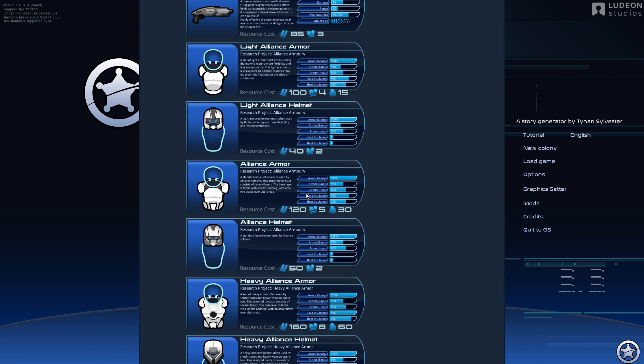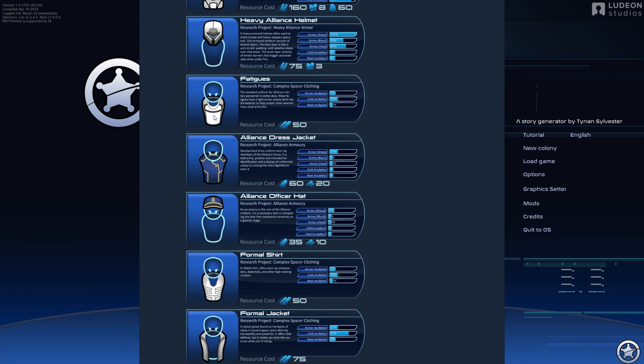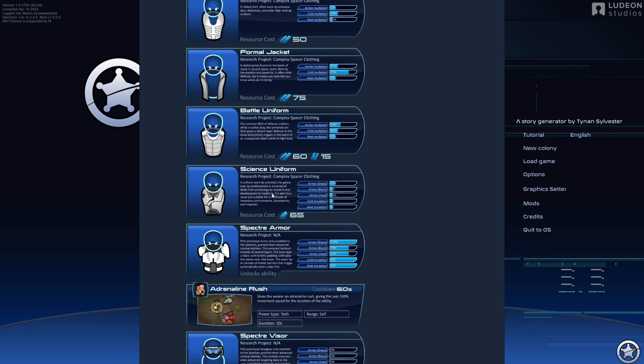You can see it adds a couple of storytellers, some really cool-looking weapons, and a few different versions of armor. We have light armor, regular armor, and heavy armor, and helmets to go with it. We also have other body gear: fatigues, formal shirts, jackets, officer, dress officer, uniform stuff, science uniform, and then the Spectre armor, which looks pretty cool.